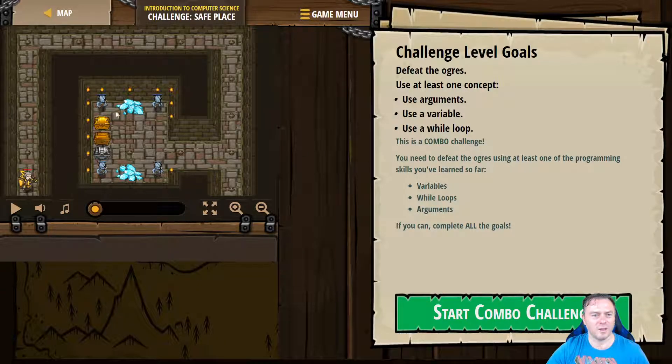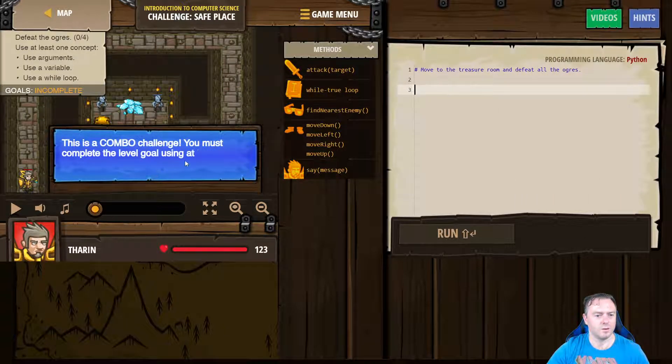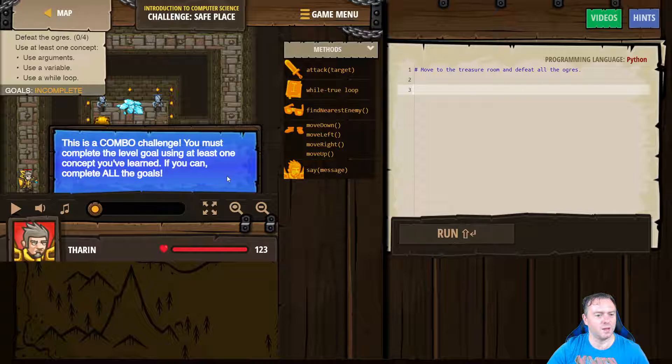Cool. So it looks like we want to get into this box and then basically just fight all these ogres as they come towards us. Defeat the ogres using at least one concept — arguments, a variable, and a while loop. First of all, we need to get there: one, two, three, four up; one, two, three, four right; one, two, three, four down; and then one across so at least we're in this room. Then we're going to find enemies and attack them. You're using at least one concept that you learned — if you can, complete all of the goals.